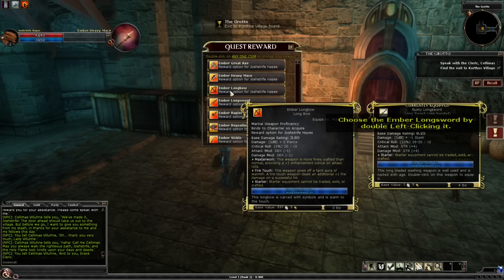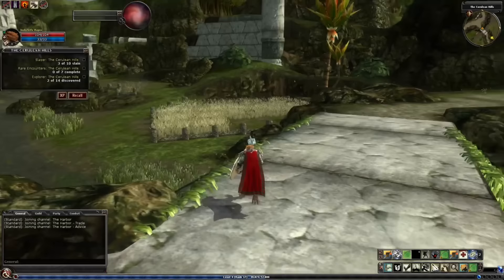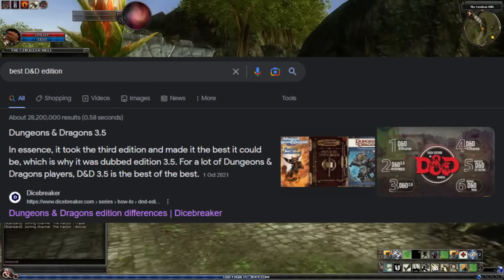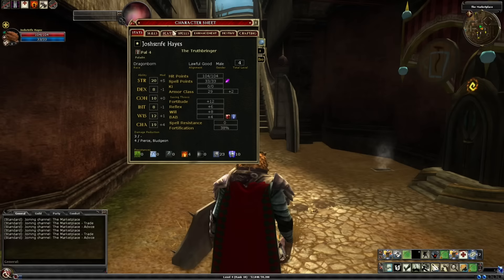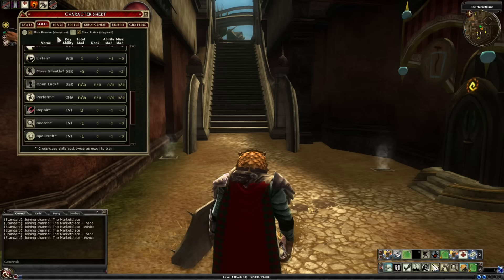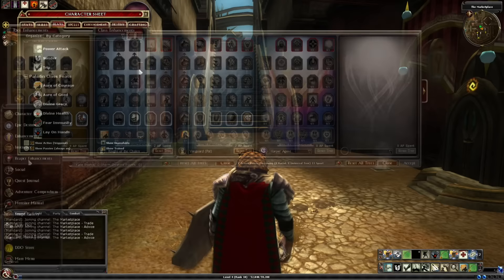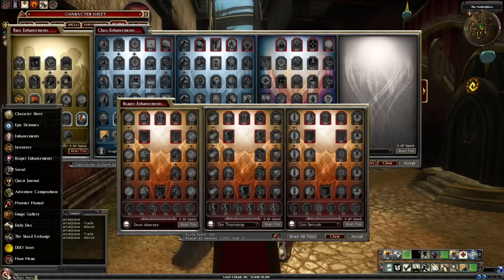DDO was developed with a loose connection to the 3.5 edition ruleset, which itself is a revised version of the 3rd edition ruleset. D&D players will know that 3.5 offered an immense amount of customisation and freedom over character builds, and is still a fan favourite to this day, with many long-term D&D people preferring 3.5 because of the sheer depth and freedom it brings. But depth and freedom often comes at the cost of confusion and intimidation, definitely true for brand new players. Consider D&D 3.5 similar to Morrowind, and the current 5th edition similar to Skyrim — the more modern streamlined editions have sold better and have broader appeal, but you've lost some of the character and charm.